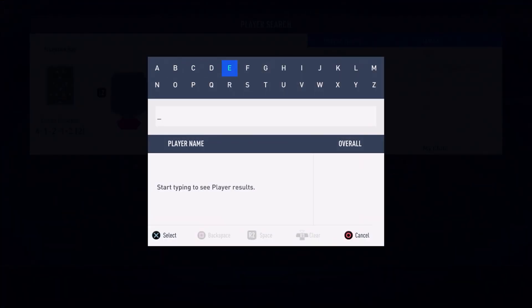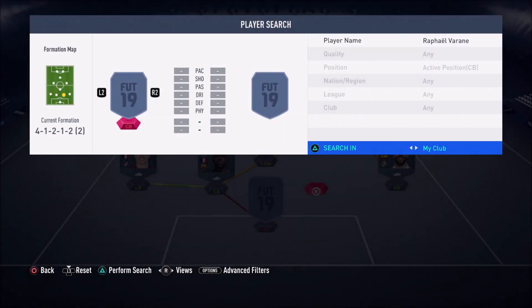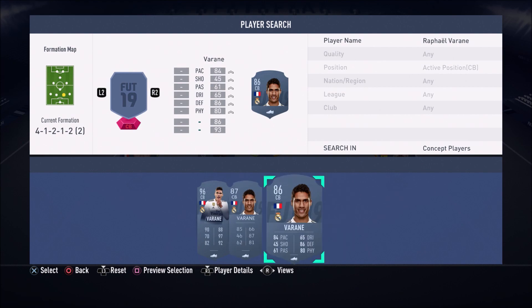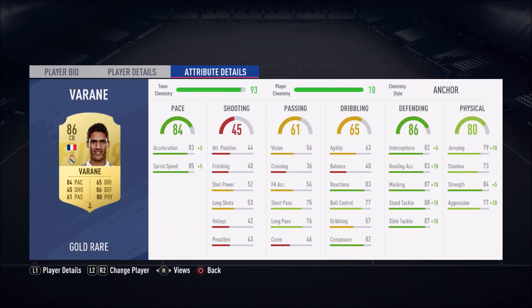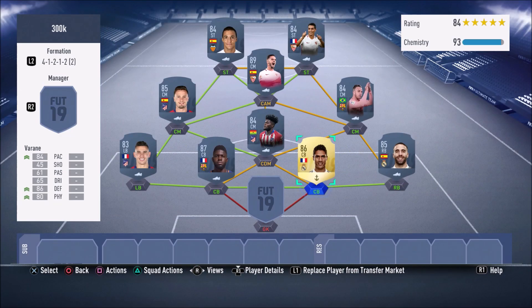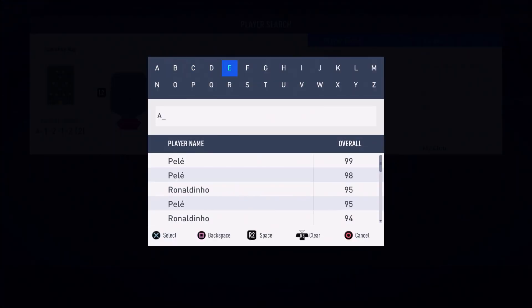In the right centre back position we have Raphael Varane. In my opinion he is one of the best, if not the best, centre back in FIFA 19. Van Dijk and Sergio Ramos are also very good options, but Varane is an absolute beast — 88 stand tackle, 87 slide tackle, 82 interceptions, 87 marking. But the most insane thing about him is his 85 sprint speed for a centre back, which makes him absolutely overpowered.